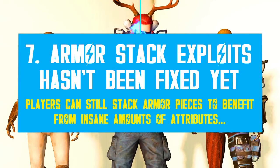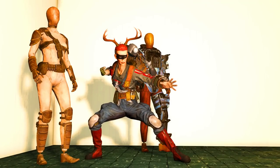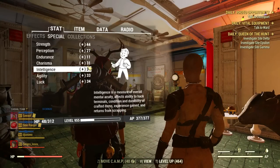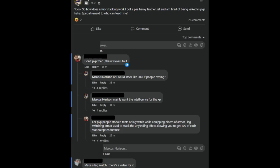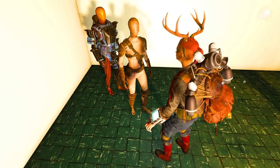It seems a very old glitch re-emerged with the Pit DLC — the armor stack exploit, where players can tweak the system and equip the same armor multiple times, stacking up all its attributes and effects. This exploit used to be part of the old god mode glitch, where people could get 100 stats on all SPECIAL and become practically invisible. Some cheaters have been hinting towards lag switching, which is the root of many cheats, implying the armor stack mode is still viable. I hope Bethesda puts an end to it as soon as possible.